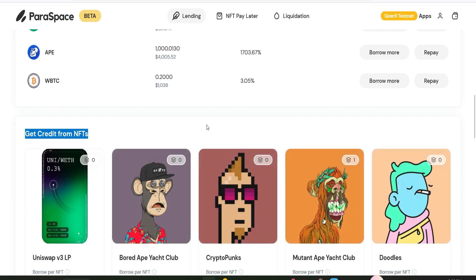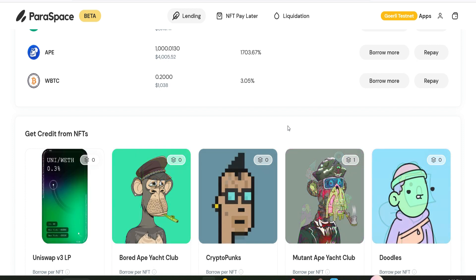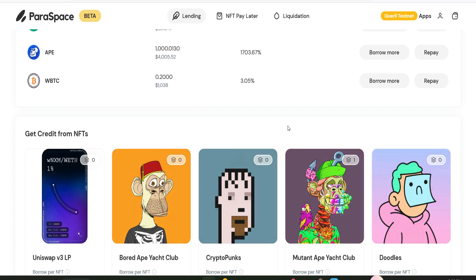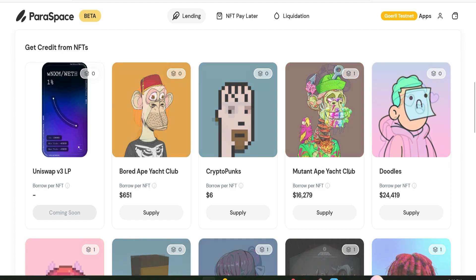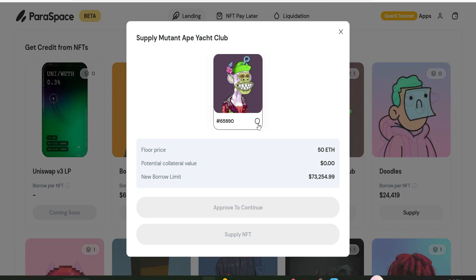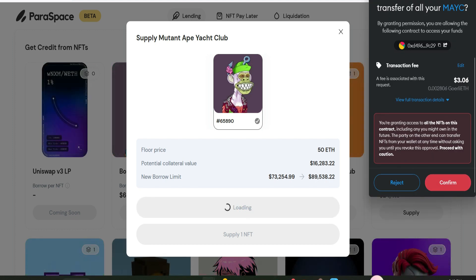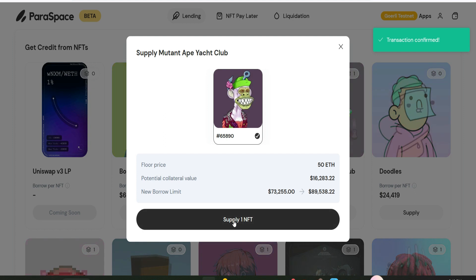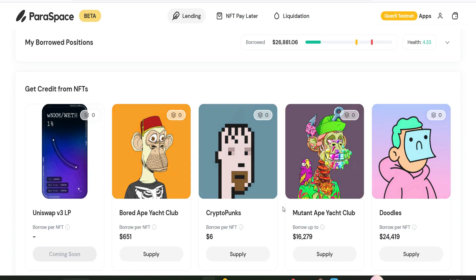The next thing we have to do is get credit from NFTs — that means we supply NFTs as well. Supply at least three different NFTs, but I advise you to supply as many as you can, because the volume of transactions you generate will go a long way to position you for this mega airdrop. First I'm going to supply Mutant Ape Yacht Club — click on supply, tick this button, click approve, scroll down, give approval, then click confirm. Now click supply one NFT, confirm — successful.